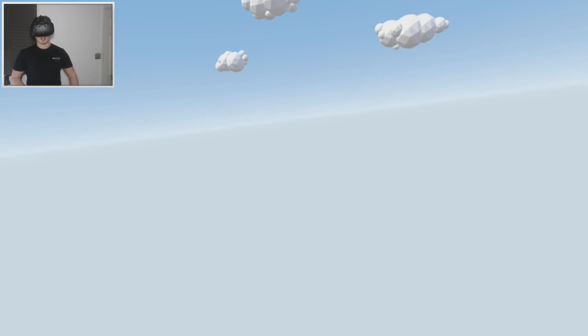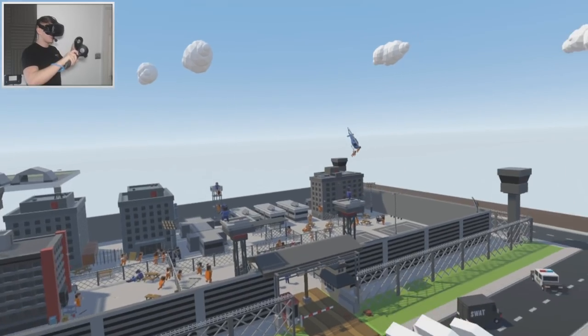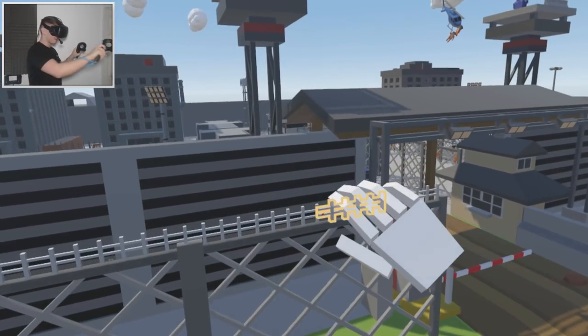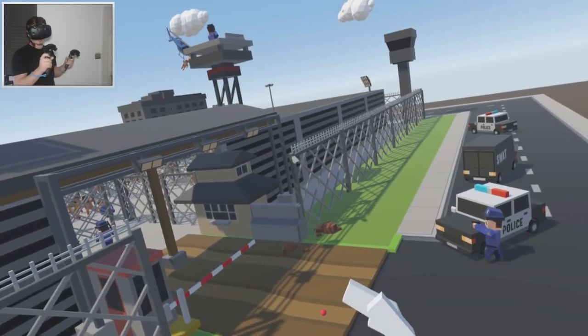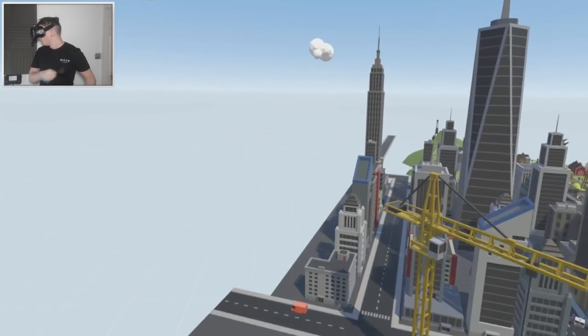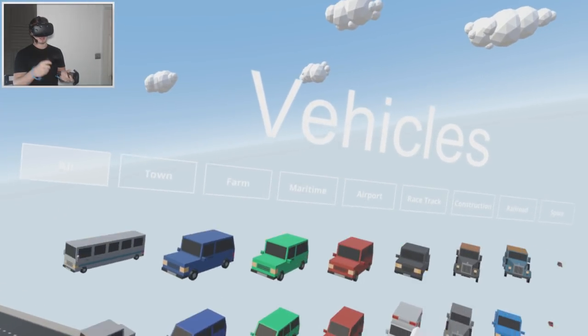So we're going to have to get creative and use things that might not necessarily be what they're meant for. A good example would be at the prison, where we made the barbed wire out of the farm fence — it looks like spikes, which is pretty cool. We're going to have to get very creative in this episode, so let's make a start on this military base.